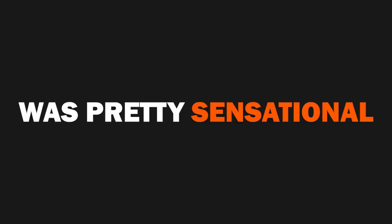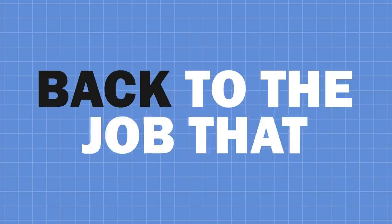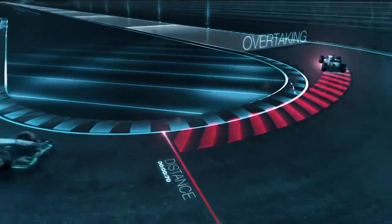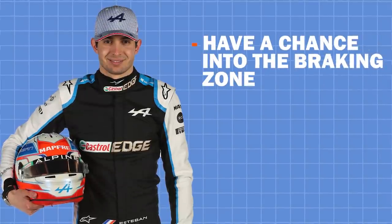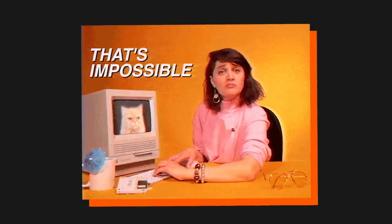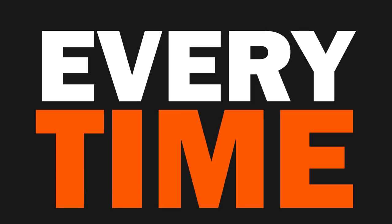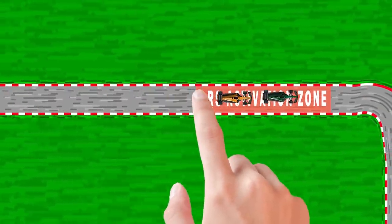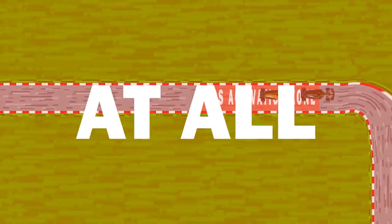That was pretty sensational. Anyway, back to the job that F1 has — judgment of where the activation point will be for the cars is an incredibly difficult task. You want the driver to be able to have a chance into the braking zone but not have already flown past by the time they get there. It's impossible to have it work perfectly every time because of differing straight-line speeds, but there's also a possibility you can put the DRS zone too late into the straight to not have much of an effect at all.